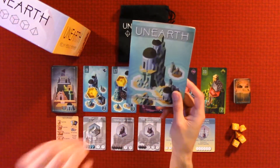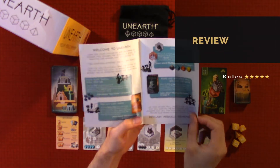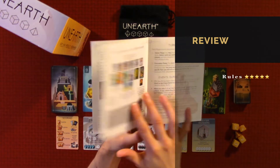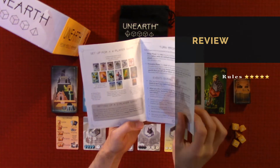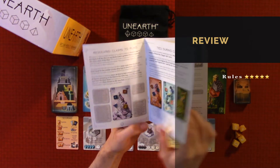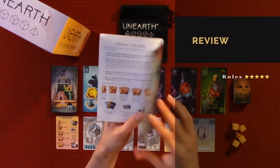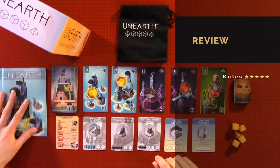For the rules I would give it a five out of five. It's a great rulebook. It shows you the setup, game components, object of the game, turn order for a four-player game, events during your turn, resolving a claim to ruins, ties during claims, building wonders, ages, winning the game, tie game, and FAQ. It pretty much covers everything and it's very simple.